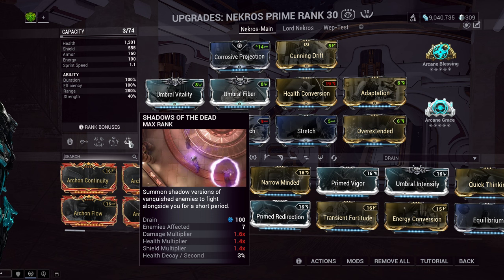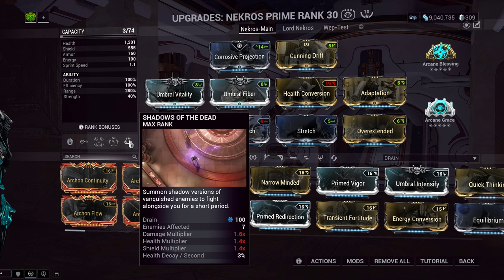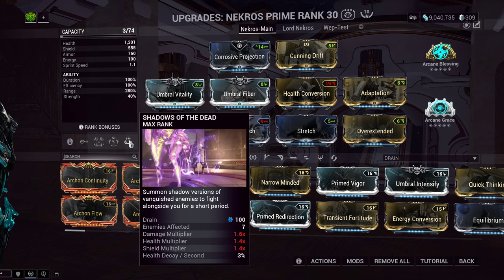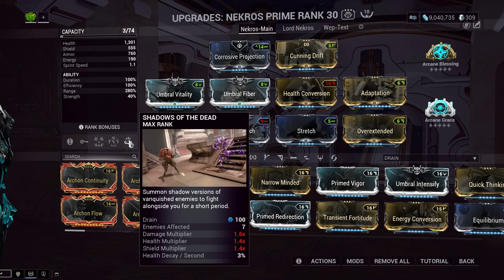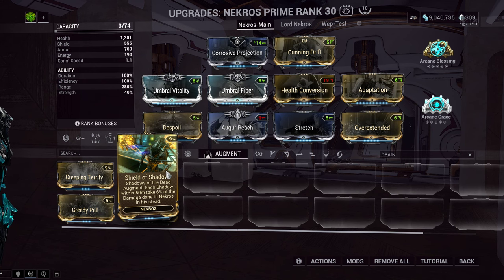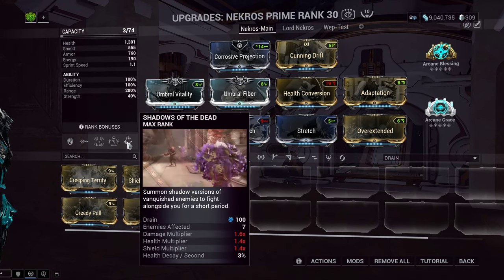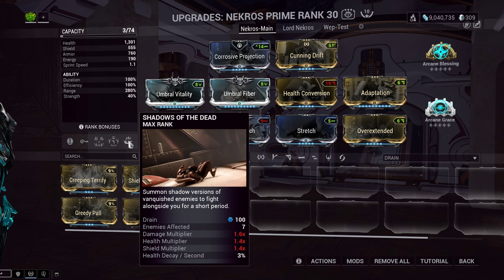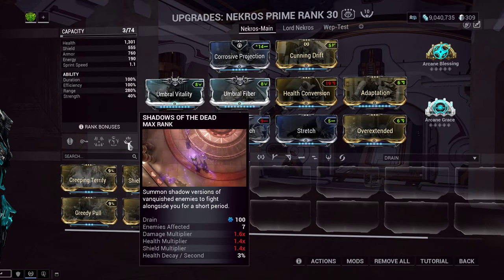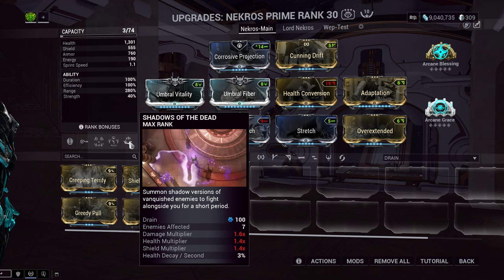Now we get into Shadows of the Dead, and again, a little bit of a hot take: I don't like Shadows of the Dead. It's a visual blocker to your entire team. It is a DPS debuff to you and your team who end up shooting the Shadows instead of enemies. Most of the time if you're using Shadows of the Dead you're also going to be using the augment Shield of Shadows that gives you damage reduction, which takes another mod slot. And it's one of the longest — maybe the longest — casting times in the entire game.